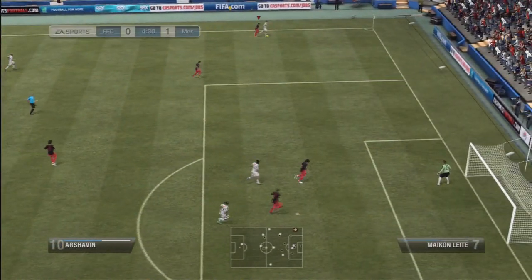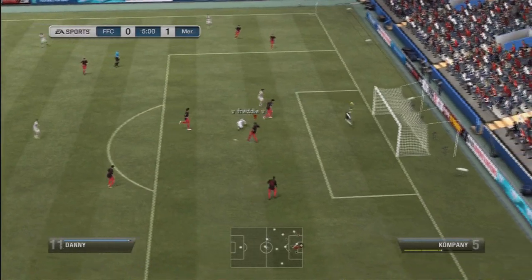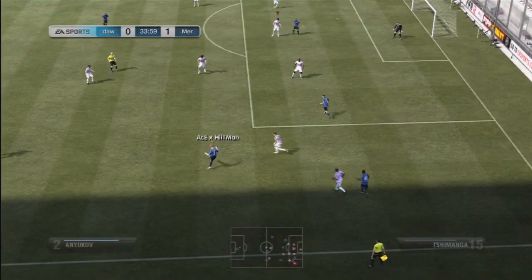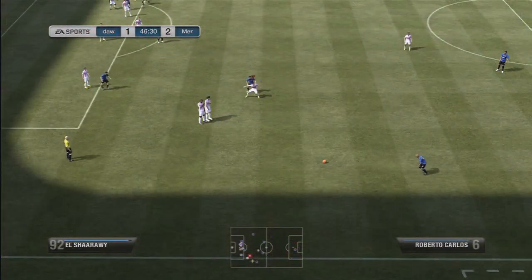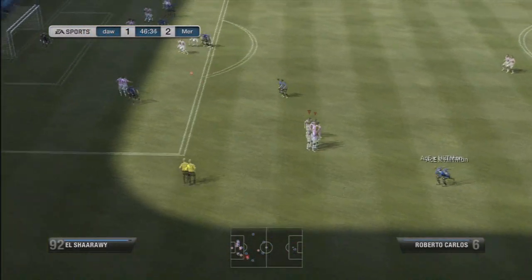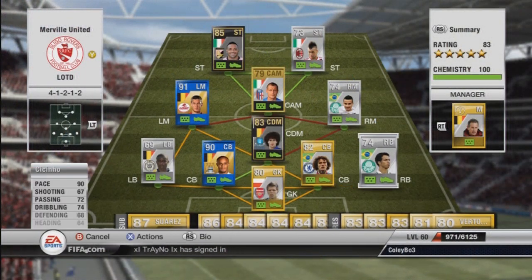We have Chesney in goals. He was decent, nothing unbelievable by any stretch of the imagination. He did pull off some really good saves as you'll see coming up here — he's really good at reflexes and diving. But he's also prone to some real howlers; he let in some goals where I was like, how did the keeper not save that? But what can you do? He is only an 80-rated keeper.